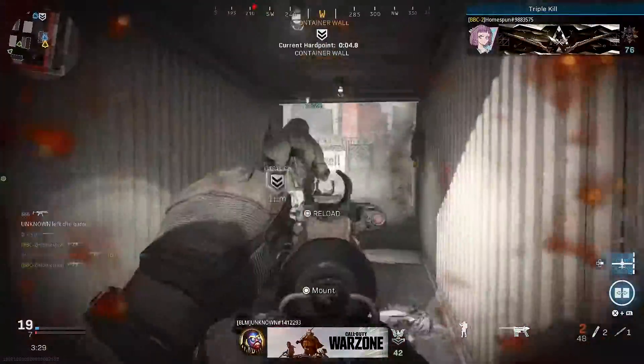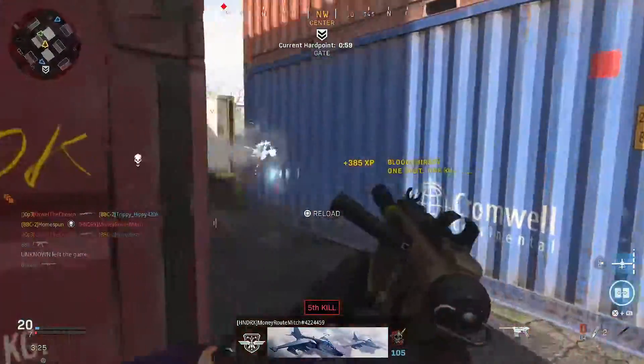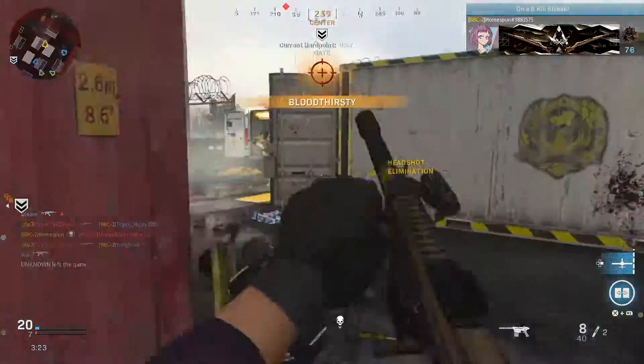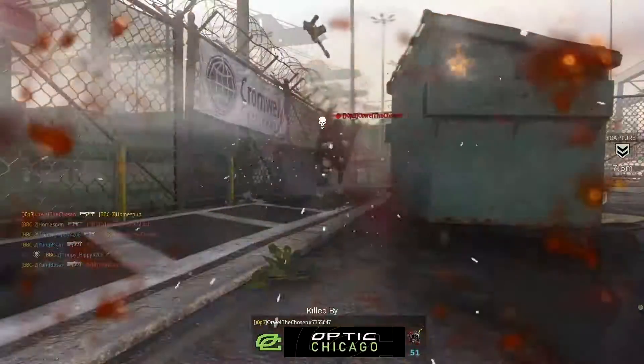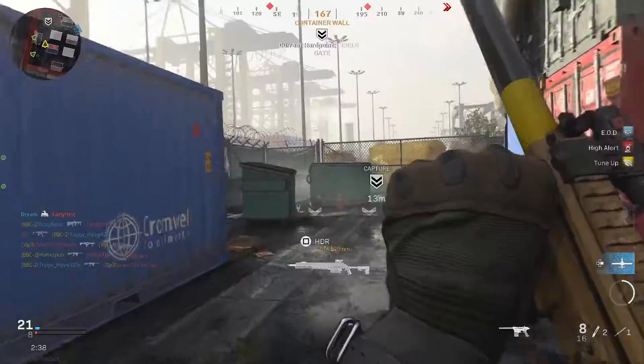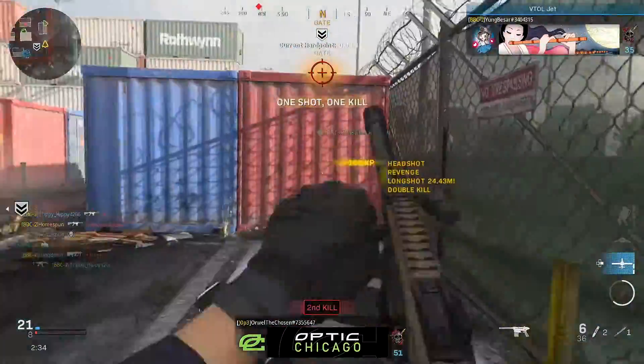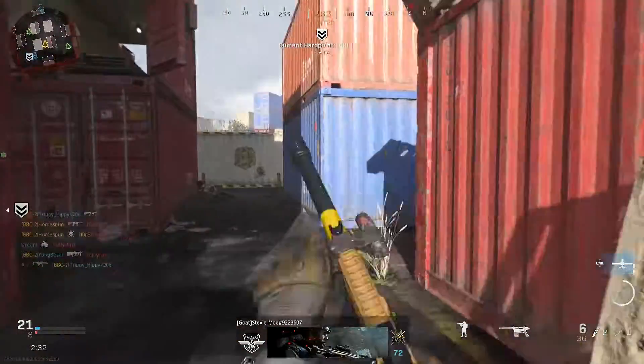Oh my god, this guy's just up in the crate with his arm sticking out. Are you using an HDR on shipment? Oh, that guy put on a fire shotgun — now this will expose people. They just have that fire shotgun class on the go.